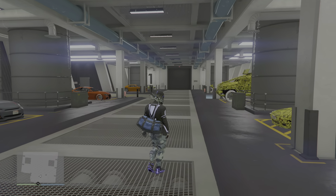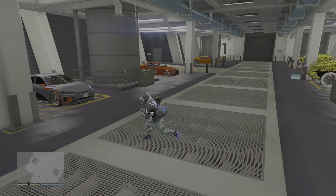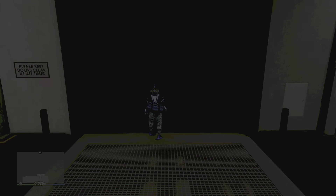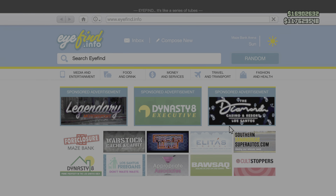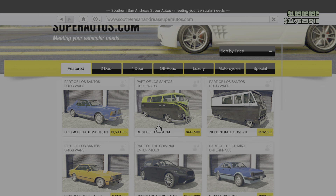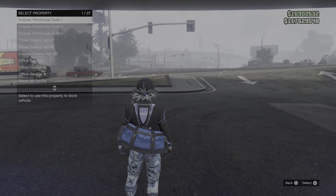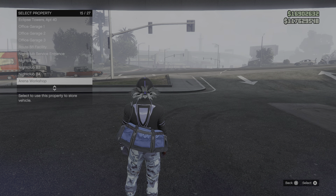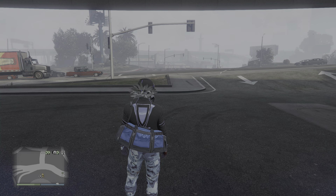Now you have a functioning magic slot. Since we've just chosen any random streetcar, what we're gonna do is purchase a vehicle over the top of it that we know is one of a kind, so we don't lose track of which slot is our magic slot. I'm using the BF Surfer Custom since I didn't own one and never shall. Now we know exactly which vehicle is our magic slot.